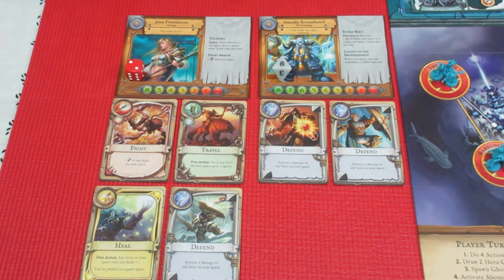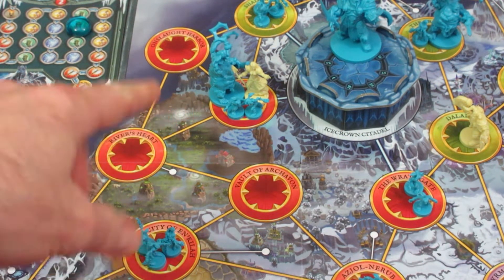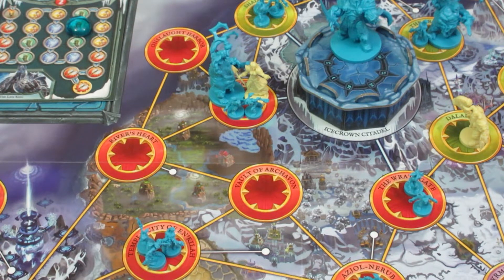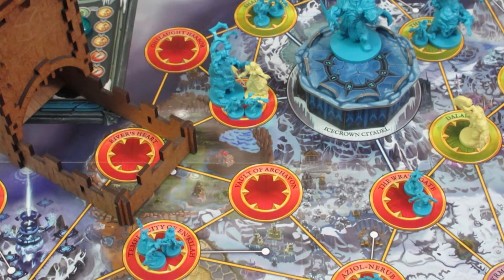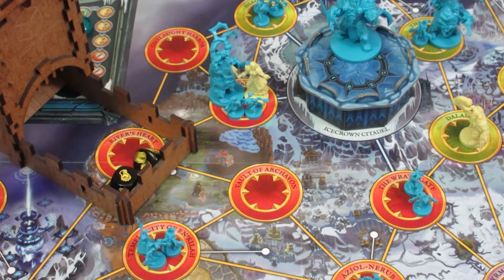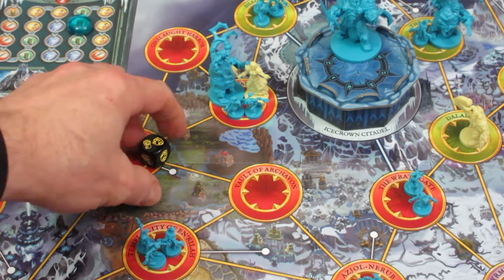Let's go over to Jayna and have her take her turn. The first thing we're going to do with Jayna - you can do a rest action in a space with enemies, it does not matter. She has to do a rest action because she is too beaten up. We're going to see how many hits she can roll for healing. She's only at two health, so her first action she heals two - she's up to four.